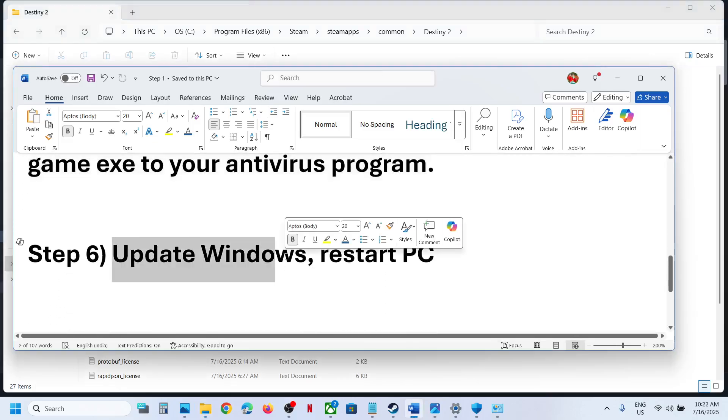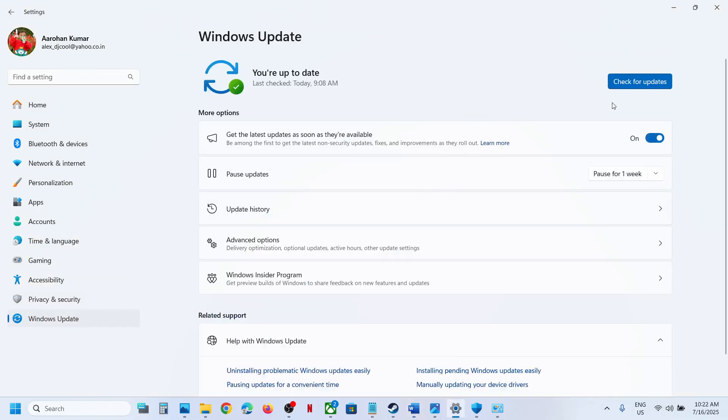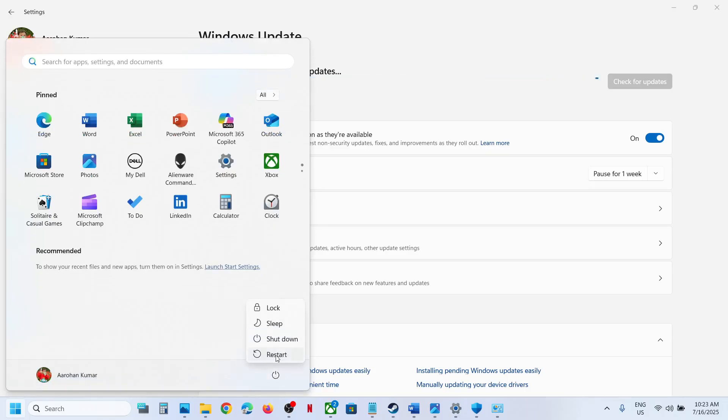The next step is to update Windows to the latest version — this is important. Open Windows Settings, go to Windows Update (or Update & Security), and then click on Check for Updates. Once all the updates are installed, restart your computer. A restart is a must — restart your computer once and then check.